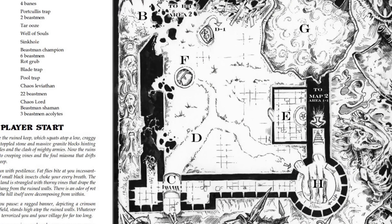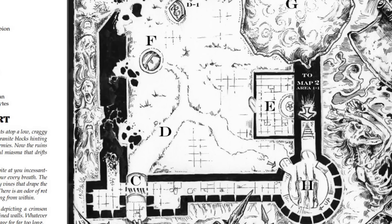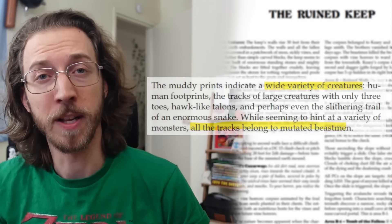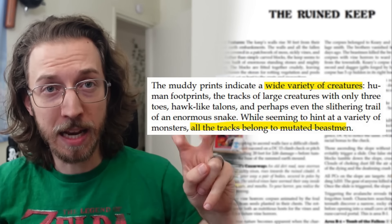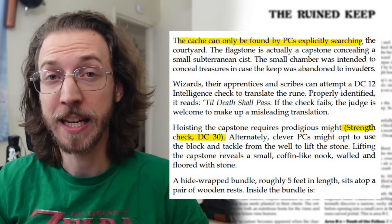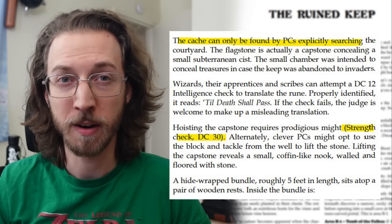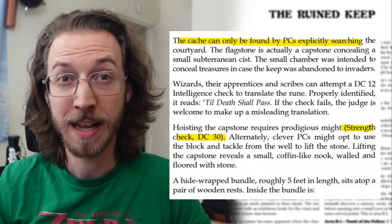Area E of the keep is the Charnel Ruins, a burned chapel with an extremely Elden Ring-flavored description, encounter, and loot — you just gotta read it yourself. But if you do decide to cut this area, I highly recommend relocating the loot so your PCs have a chance to find it elsewhere and use it creatively. Area D, the courtyard itself, just has some animal tracks, beastmen, and a forgotten cache of hidden treasure, weapons, and healing powder, but it can only be found by PCs explicitly searching the courtyard, and it has a DC 30 check to open. Yikes — again, encourage creative solutions.